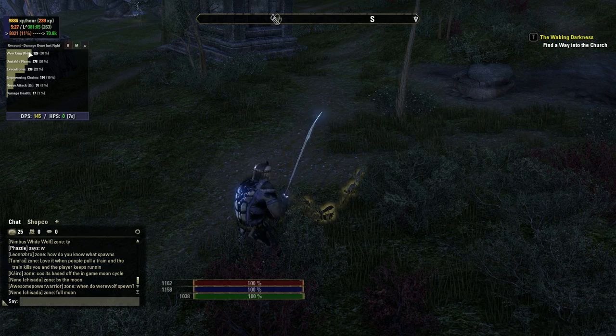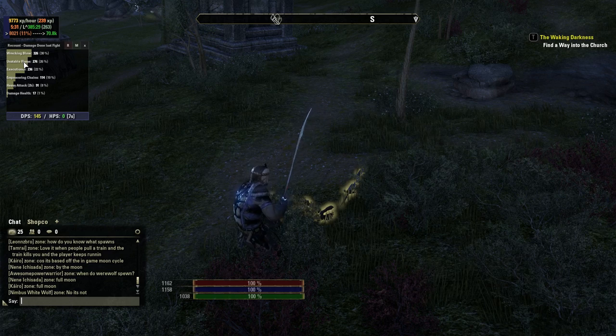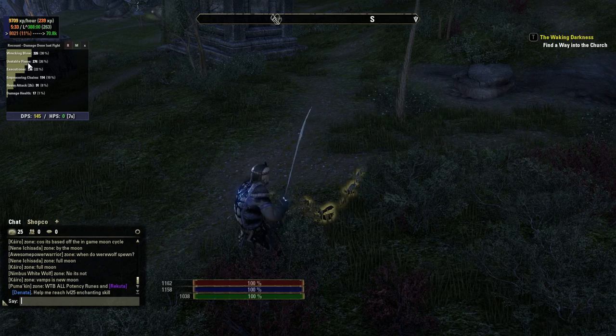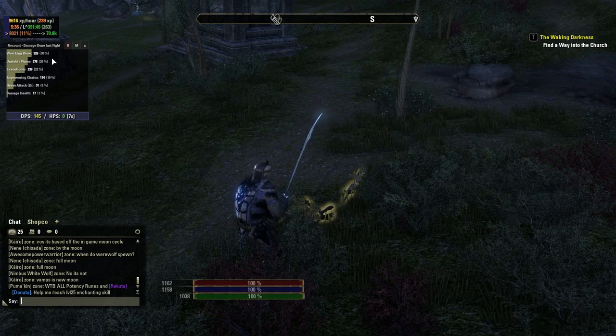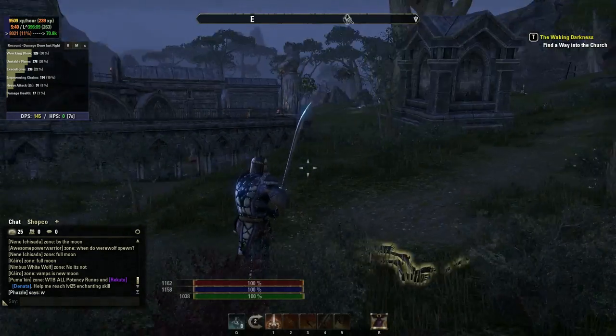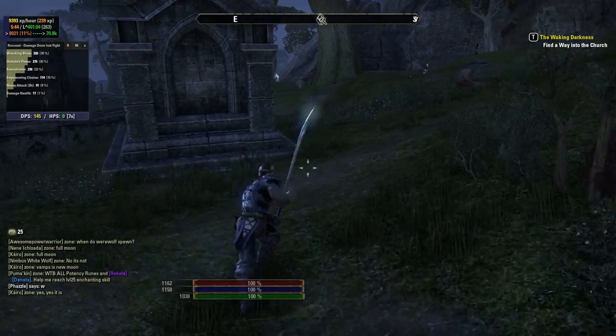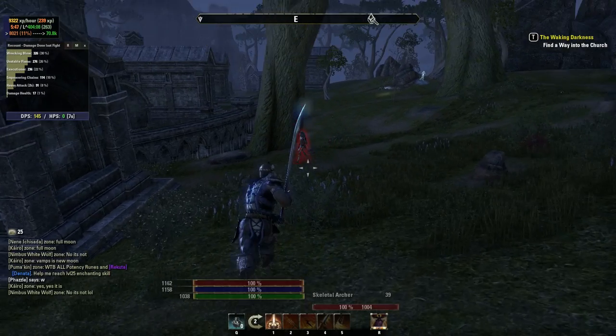You can see it gives me a list of the abilities that put out the most damage. Wrecking Blow is at the top, then Unstable Flame — my DoT put out good damage, which means I got it up early enough. You want to get your dots up early. So that was how much damage I put out doing things the right way.